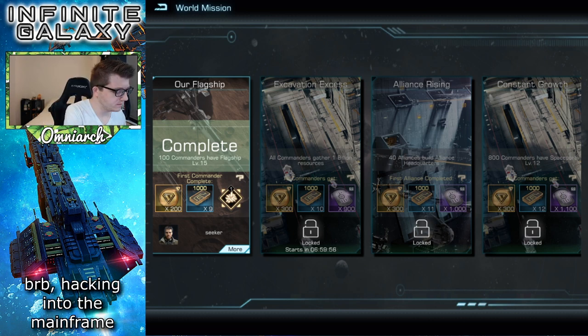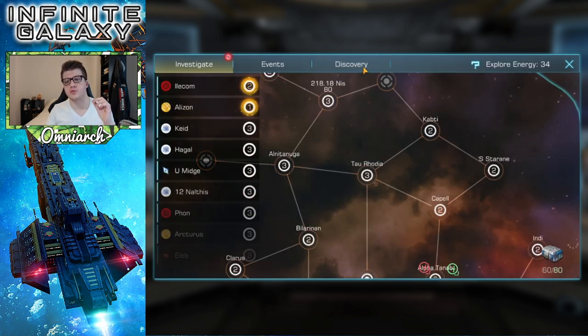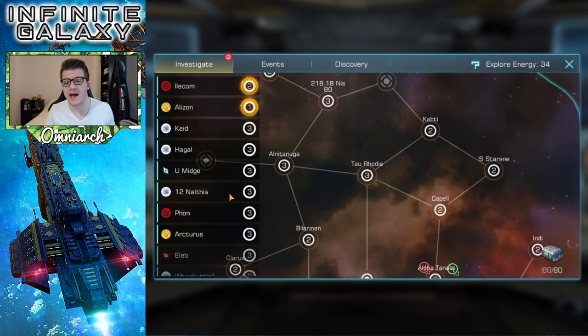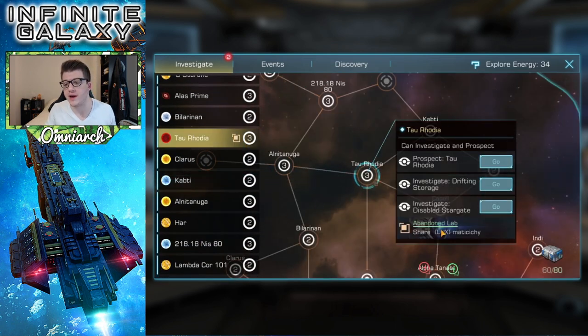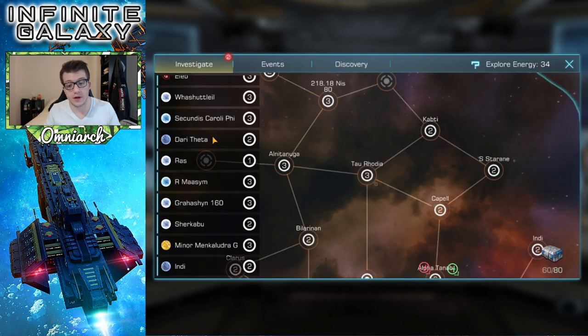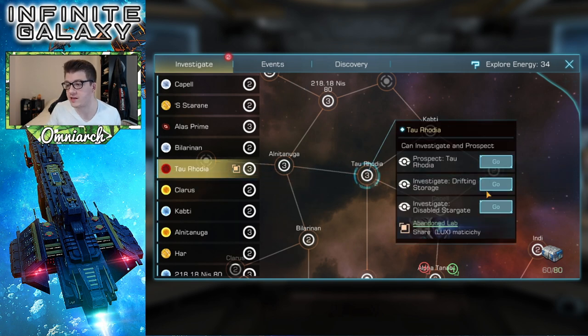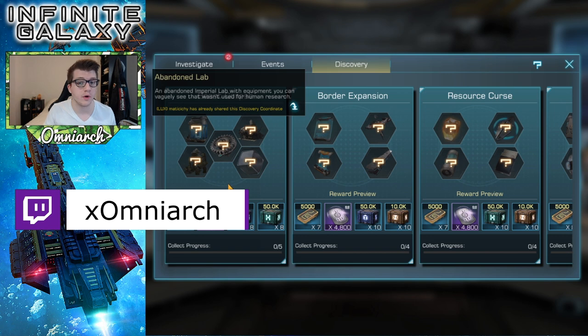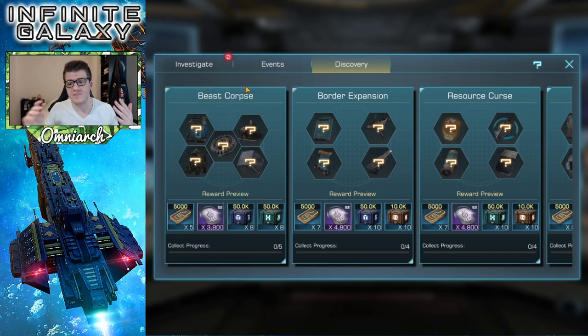Another interesting way to get free prestige points is through discovery rewards. When you investigate different star systems, you'll come across special items, and if you complete a particular set you get a reward. For example, if I find all four items in a set — I've already found two — I'll get 3,200 prestige points. You'll know which star systems have them because they show a little logo. Completing a star system involves investigations and prospecting, and you can share those coordinates with your alliance members.